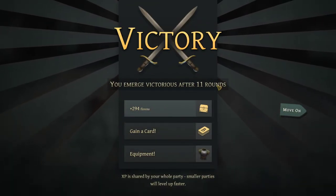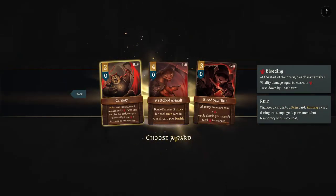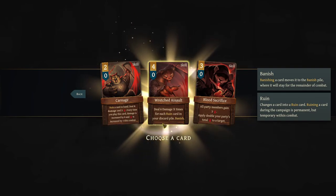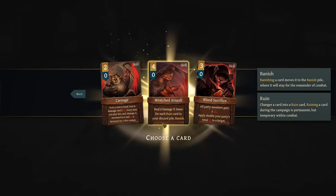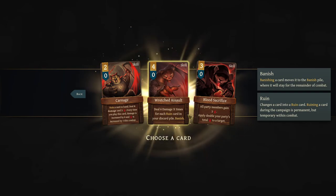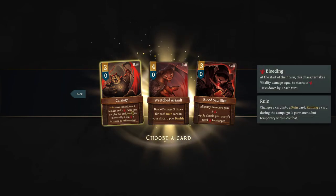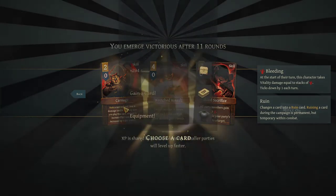Let's go! Our first boss battle, guys. I really appreciate your viewership. Let's grab our card — that's a lot. Deal six damage X times for each ruin card in your discard pile — we don't use ruin cards, I don't like ruin cards, I don't like when we make our own team bleed. This one gives us a ruin card, but also deals 8 damage and 3 bleed every time you play this card — the damage is increased by ruin cards. We'll go with this.